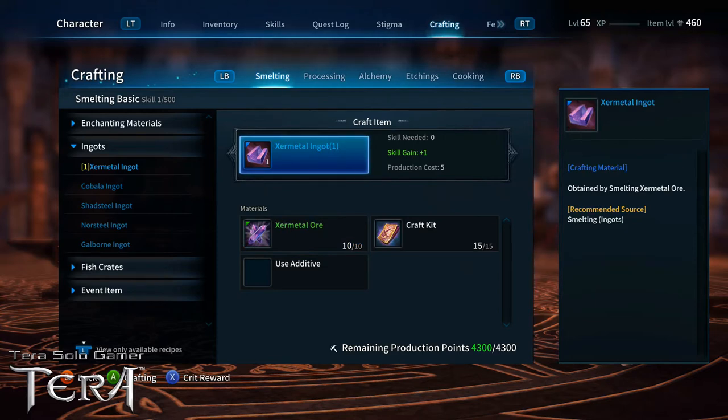At the bottom of the crafting screen it shows the crit reward. I can toggle that number — if I get a crit, it'll give me two Xur metal ingots instead of one for that single craft attempt. That's the standard crit bonus: one hit normally gives one, a crit gives two. On Xbox you press A to craft; PlayStation will show the corresponding button.